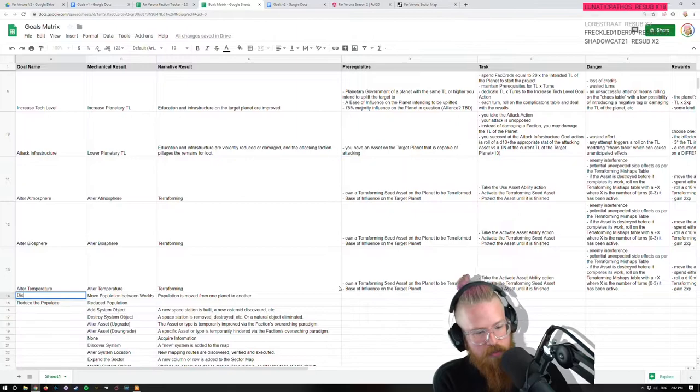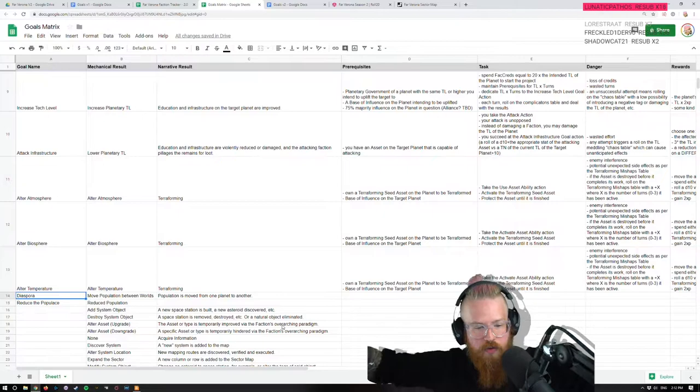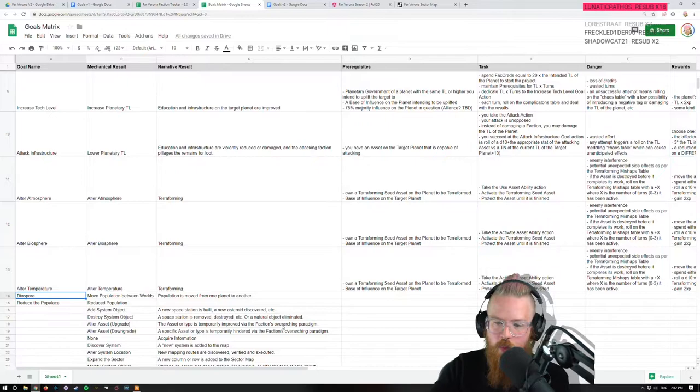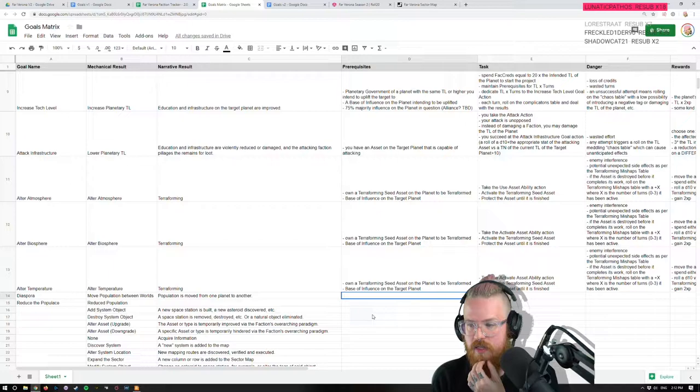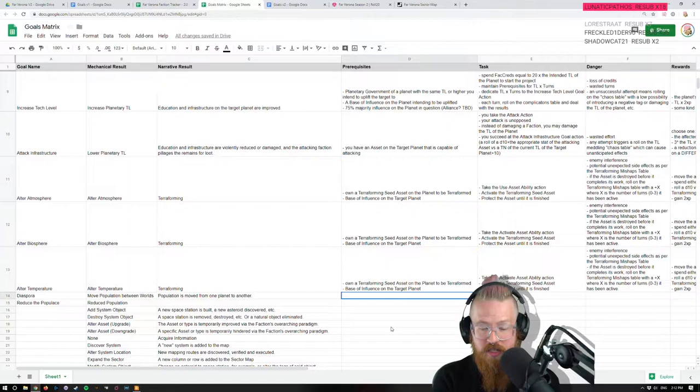This ability is called Diaspora. The Diaspora goal is moving population from one world to another — getting all your serfs, getting all your people, putting them on a transit and moving them from one planet to another. We have another stand-in asset. If you want to be a nihilist and drive this system into the ground, you're going to blow these up — these are going to be targets for pirates, for villains. The idea is you build a colony ship, send people away, and somebody shoots it.